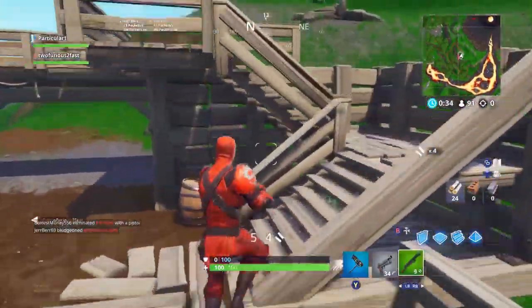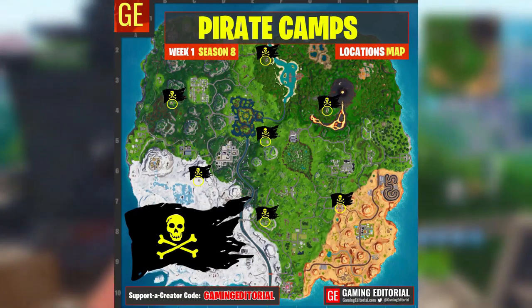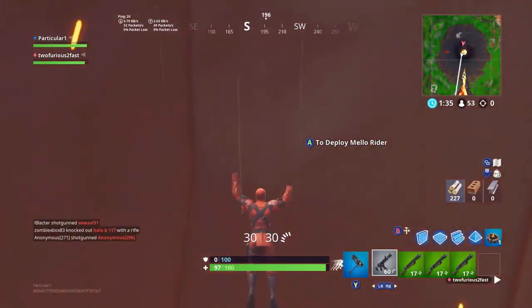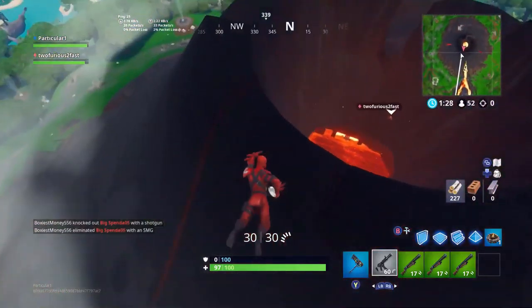The first challenge is to visit all pirate camps — there are seven of them. I'll throw up a map on screen, feel free to pause the video; all you have to do is land there. The second challenge is to search chests at Retail Row or Junk Junction — just land at either location and open any chests.